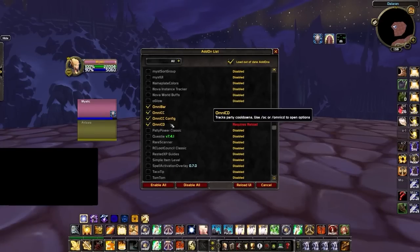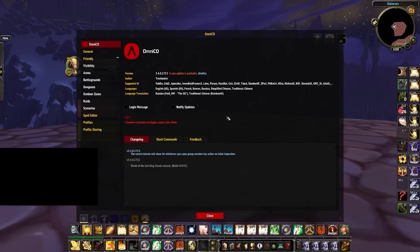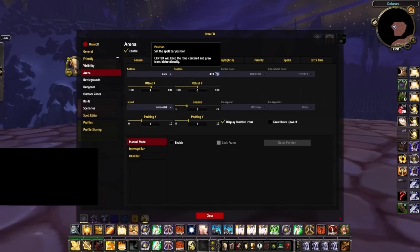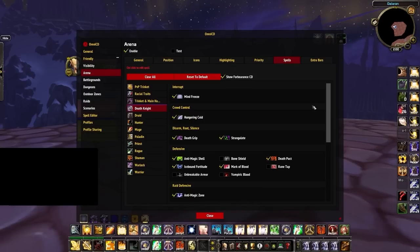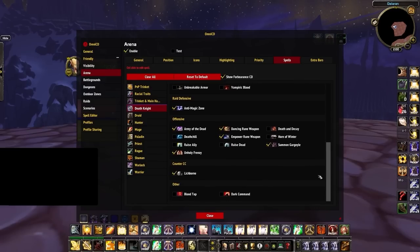In addition to tracking enemy cooldowns with OmniBar, you should also be using OmniCD to track important cooldowns of your teammates, especially their PvP trinket, defensives, and crowd control. Type slash OmniCD to open settings, go to Arena, then Position, and set it to Left. For spells, select a class and add or remove spells as needed — we suggest minimizing the number of spells you track, focusing mostly on high-impact defensives and crowd control.